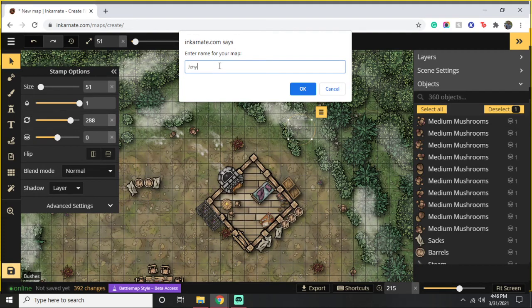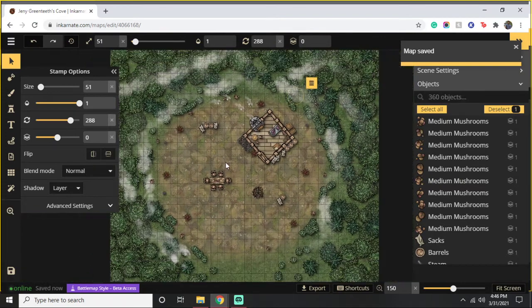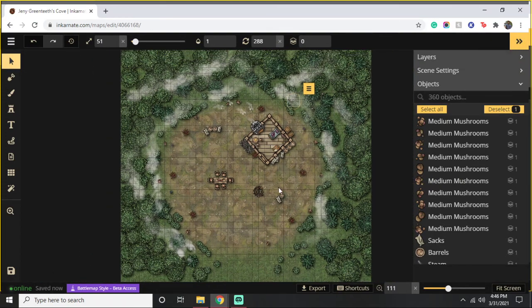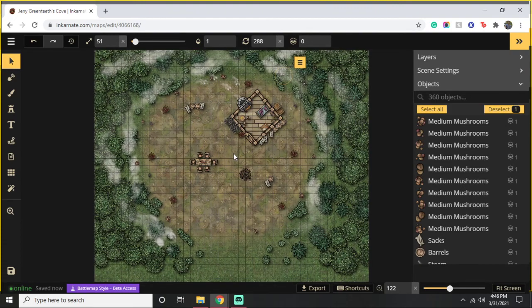We're going to save it as Jenny's Cove — Jenny Greentee's Cove. I will include this map on the website. I probably will not keep it named Jenny Greentee's Cove, but it's definitely at least a simple campsite. If you guys like it, give it a download, check out my website, check out my other videos. I really appreciate even just the small views. Like and subscribe, and thanks for watching.